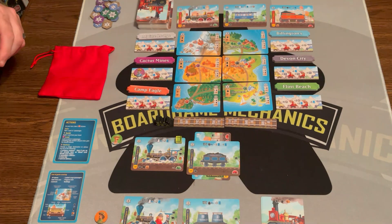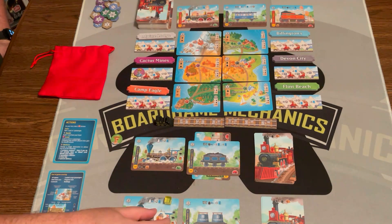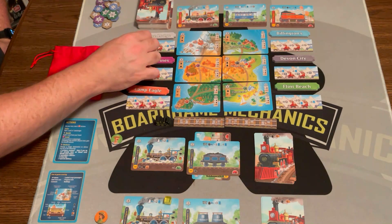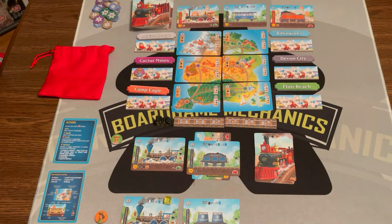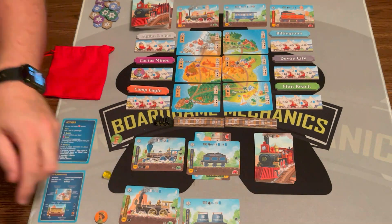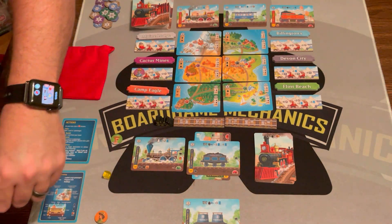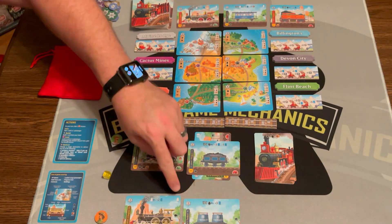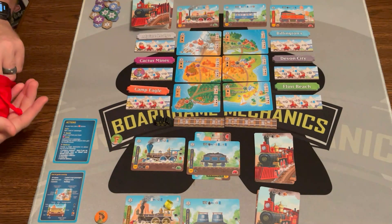I'm getting rid of all the buildings — I don't need those right now. Now it's the other player's turn. They're going to deliver their passenger to Alpine Lodge, which also lets them draw five cards. Then they're going to build a level two engine — when upgrading you pay the difference in cost, so three minus one means discarding two cards. The level one engine gets discarded, they now have a level two engine, and it comes with a free passenger drawn from the bag.